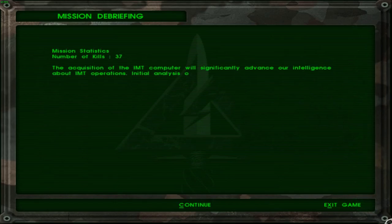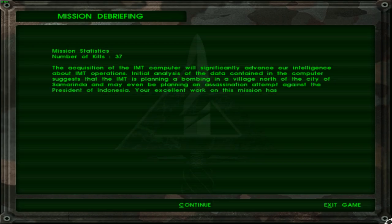It seems that I actually did record it happening. Number of kills is 37, even though they said that the amount of enemy personnel located inside the base was somewhere around 20. So, considering the two other people that these guys killed and the one that was spared in the end, it was a total of 40 soldiers and not 20. It turns out their intelligence isn't the most reliable. But the acquisition of the IMT computer will significantly advance their intelligence about IMT operations. Initial analysis of the data contained in the computer suggests that the IMT is planning a bombing in a village north of the city of Samarinda, and may even be planning an assassination attempt against the president of Indonesia. Your excellent work on this mission has assured that we will be in a position to stop these plans.